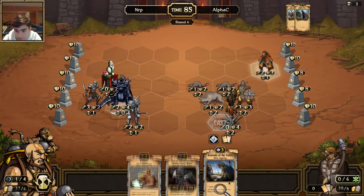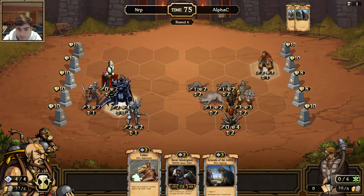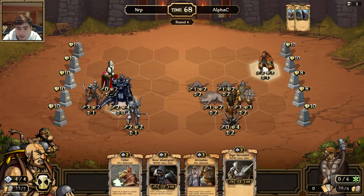Grounds of the Fallen — all humans have plus one attack. That's pretty good. I think I'm going to keep that... although everything else is also — ah, I'm going to get rid of it actually. I need to get units down.